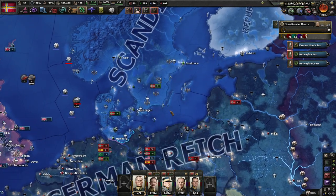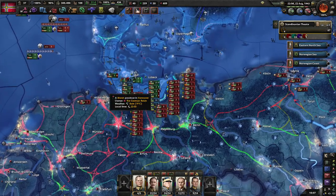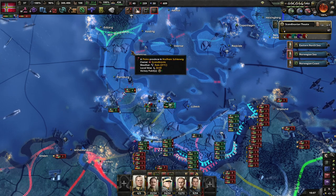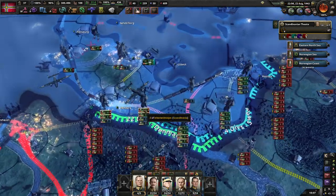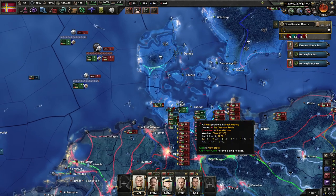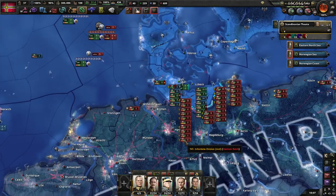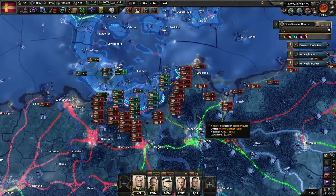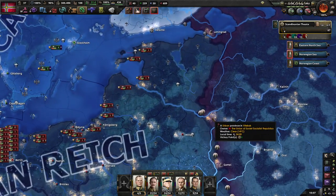Welcome back to Hearts of Iron, playing as the United Kingdom of Scandinavia in Road to 56. We've basically advanced over the course of the war from Denmark towards Rostock, Kiel, Lübeck, and Hamburg. We did push further down but had to pull back. We now have a lot of enemy divisions tied up down here, which is probably going to help the Soviets a little bit.